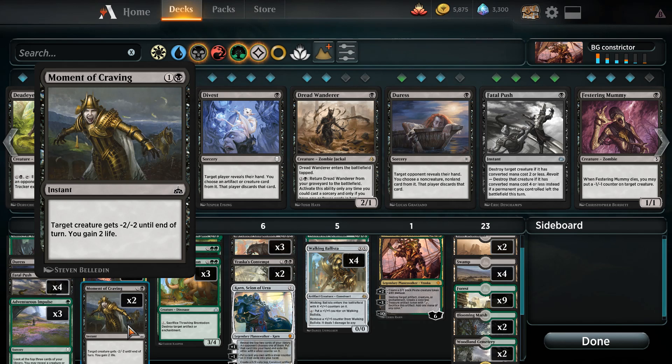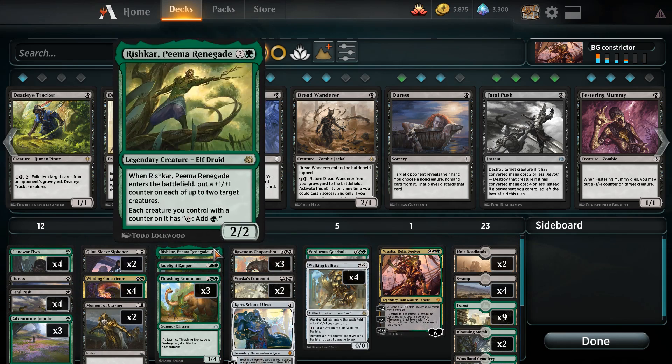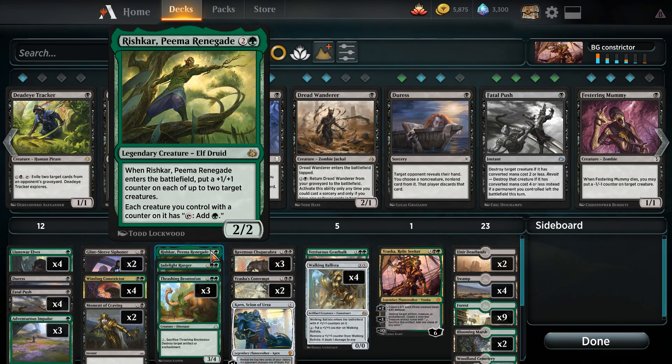We have Moment of Craving as a two-of — target creature gets minus two minus two until end of turn and we gain two life. This is going to be useful against red decks so that we can stem the aggro and take it to the later game. We have Rishka, Pima Renegade. When it enters the battlefield we put a plus one plus one counter on each of up to two target creatures, and each creature with a counter on it gains the ability to tap and add green mana. Rishka is quite good, especially if we cast Winding Constrictor and Rishka at the same time, putting both out of range of most removals like Abrade.